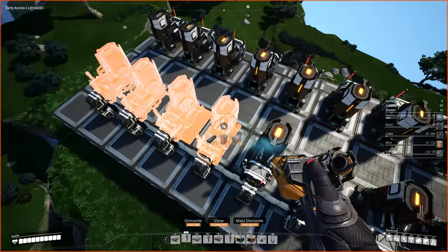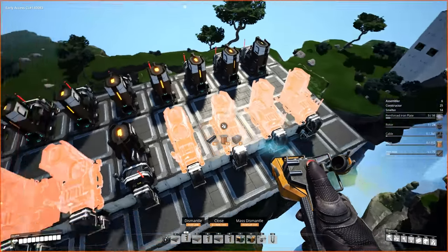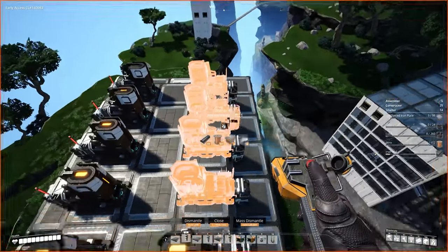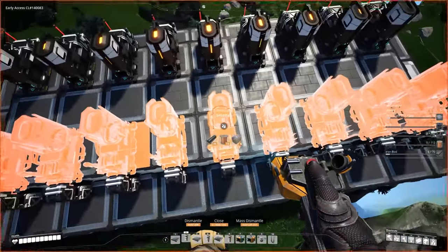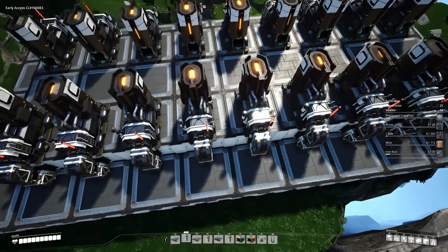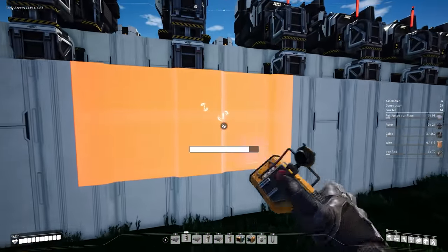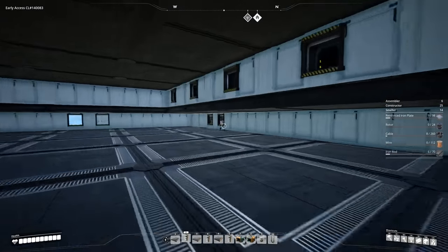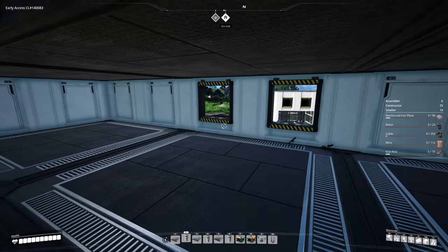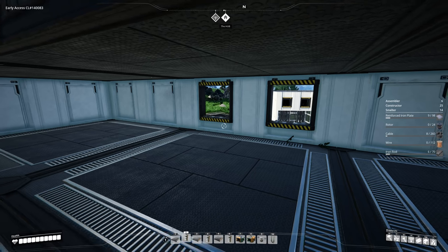We're going to have these four smelters here and these four smelters here being utilized for our caterium, which is on the right side of our factory. The middle one we will leave alone and that will be for our copper. This is good to note so that way when it comes to doing our load balancing down below — this is where we have our copper coming in. Each line has 150, so we need to do a one-to-five load balancer per belt.